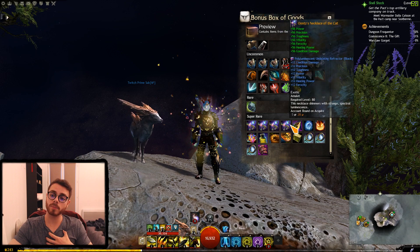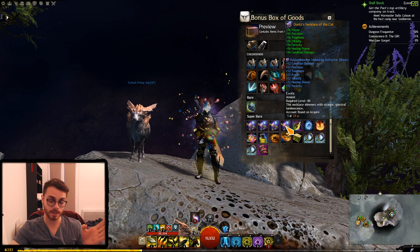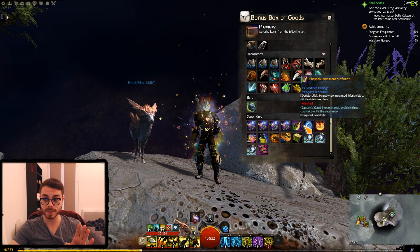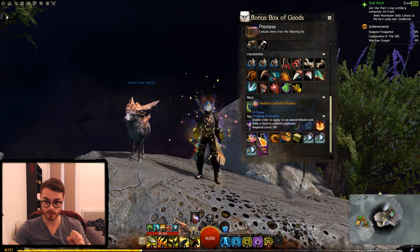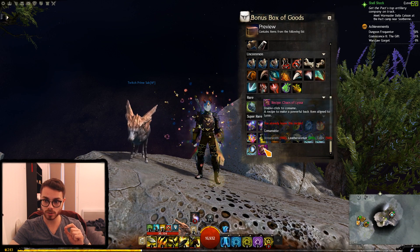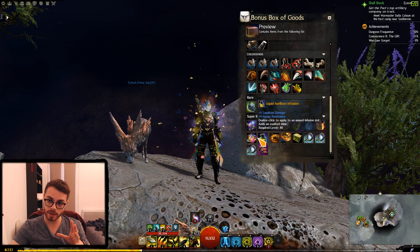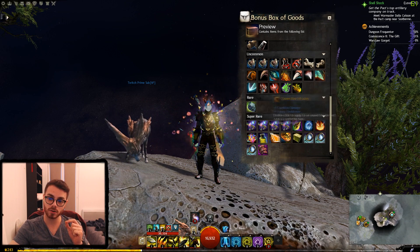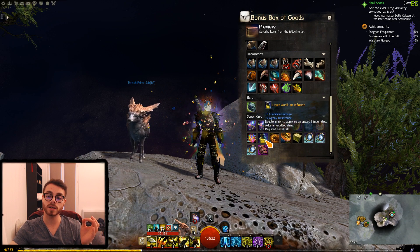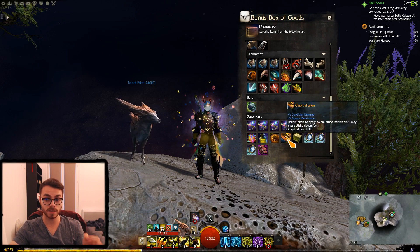I believe quite a few people are going to be getting the polyluminescent undulating refractor amulets. Most people will likely get those, because then we're talking infusions — the Invisible Boot Box is also going to be more rare. Monocles and the Chaos of Lyssa are going to be more prevalent than the top-tier infusions. We see the Festive Confetti Infusion in Power, the Liquid Overlame Infusion in Condition, Quinby in Condition, and Chak in Condition.